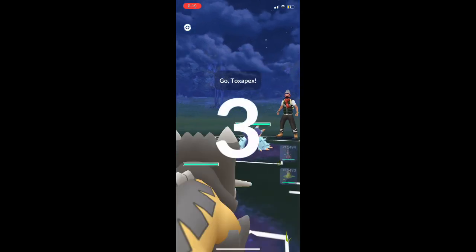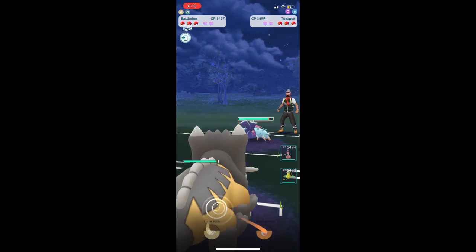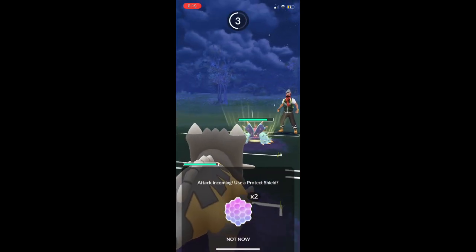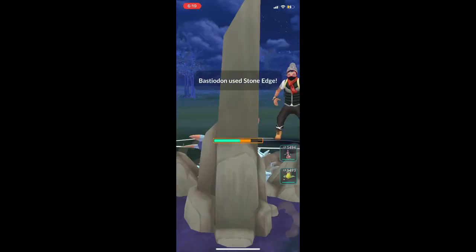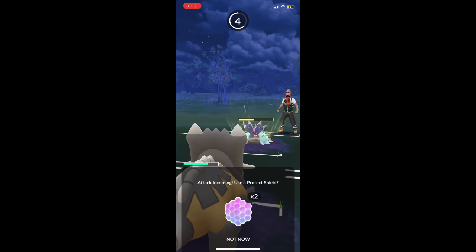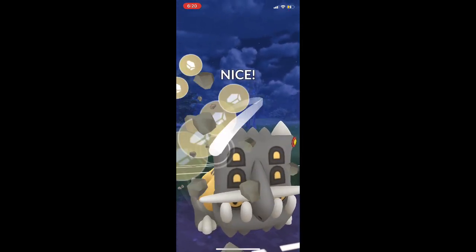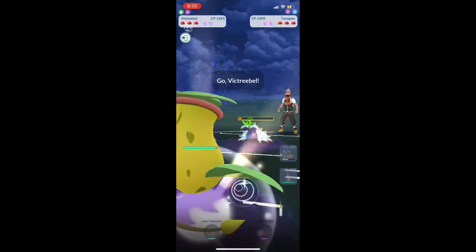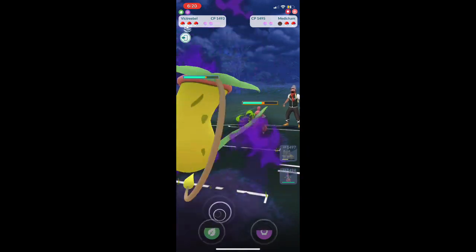We have a Toxapex. For those who did Catch Cup, Toxapex was all over the place, but in Open Great League it's a very rare sight. Going to throw that Stone Edge. Toxapex is very bulky and tanky, but that comes at a price — not a very high attack. That coupled with Brine, which is a very weak water attack, means that even though Bastiodon is weak to water, we can go ahead and beat it. Quick switch in Victory Bell right there just to finish it off.